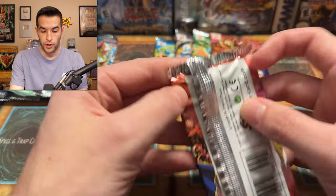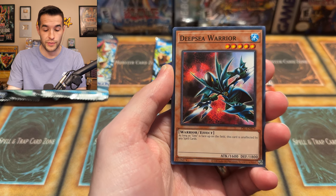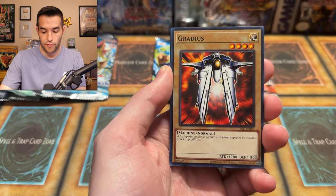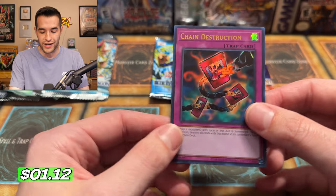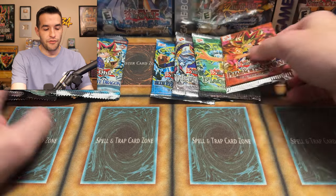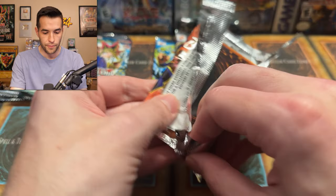I'm going to do a little Pharaoh's Servant before we open Pharaoh's Servant. First Edition Pharaoh's Servant upcoming — I would love to pull a Thousand Eyes Restrict, a Buster Blader, or a Lizard Fisherman. There's a lot of good ones. Mr. Volcano, Cyber Falcon, Gradius, Ground Collapse, Overdrive, Light Force Sword, and a Chain Destruction — it's an ultra, not one of the best ones, but it is an ultra. We do get a Chain Destruction — if it grades well, I'd be fine with that. Time to find out if we get any foil. Honestly, based on feel, this feels like a foil — let's see if I'm right.